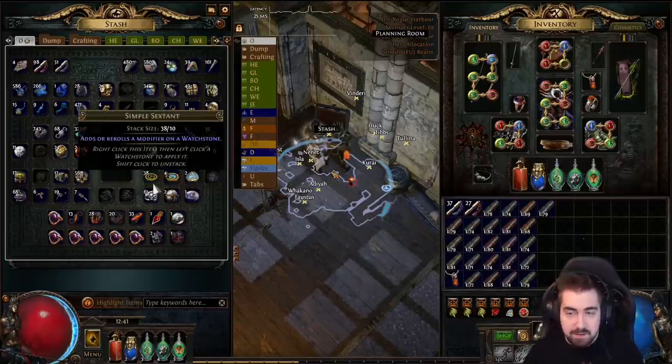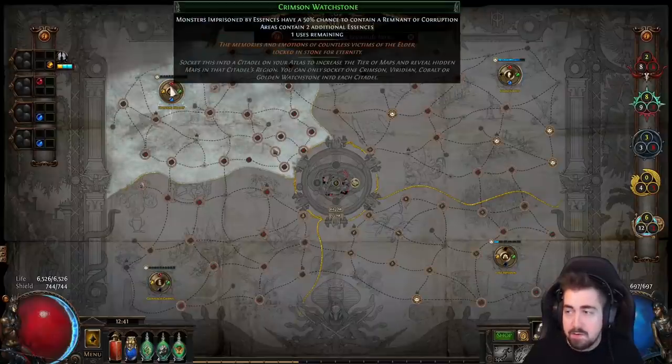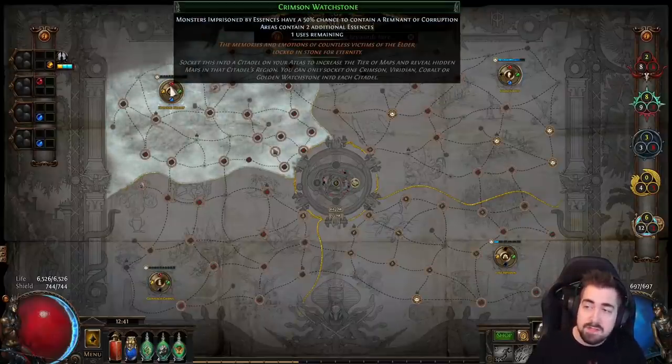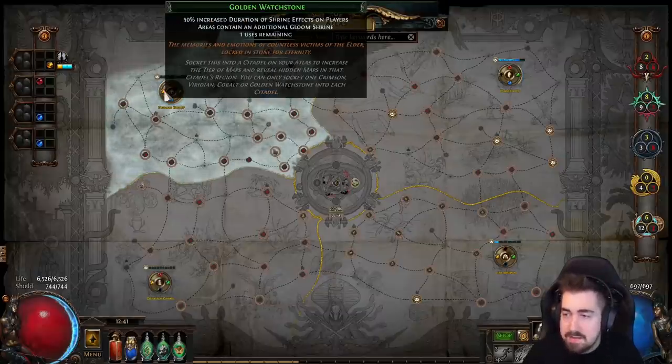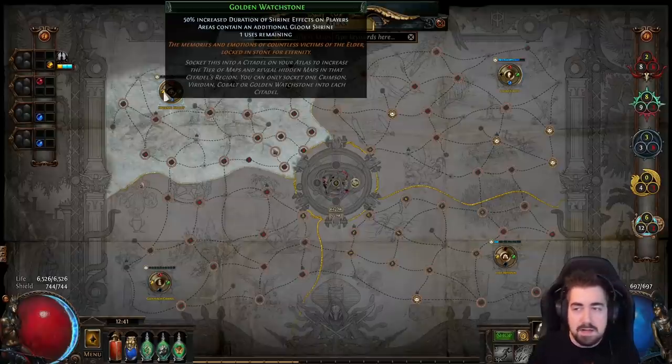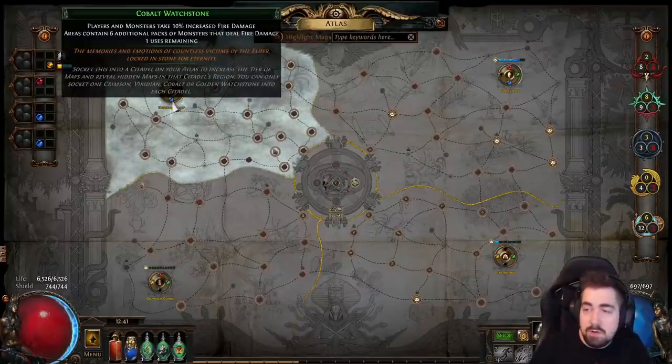Sextants are the number one trick — you don't necessarily need awakened ones to see a very big difference. There are some good ones worth keeping: for example, I would always move this to Haewark Hamlet because I have the amplify one, so I want higher tier essences. Then a gloom shrine — it'll have some monsters around it and it's fun for clearing. I usually don't roll over that. If you're just looking for juice, these are really really good.